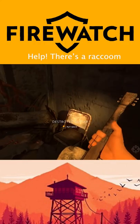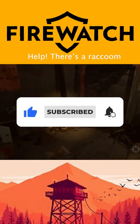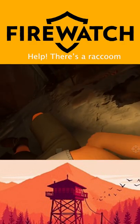Find and access the old cabin near Beartooth Point, either in free mode or during the story. Head downstairs and you'll see a stove that you can open. Open it up and nothing will happen. Return later, and when you open it again, a sneaky raccoon will jump out and attack Henry.